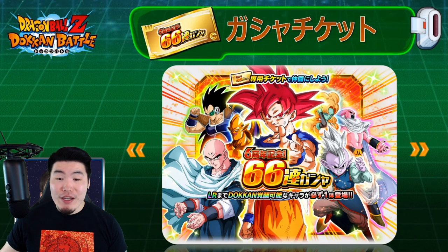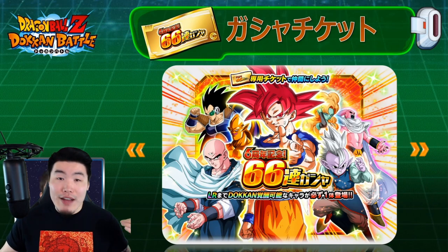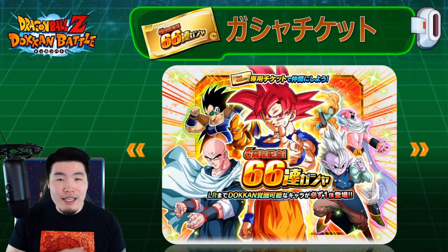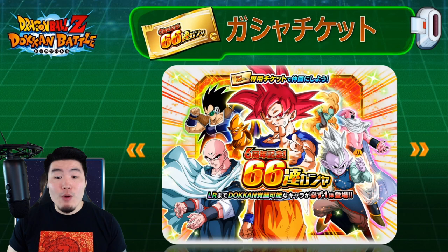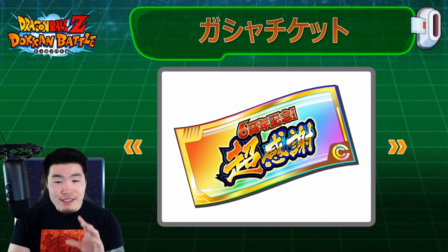After that was a preview of the 66-unit guaranteed LR banner with LR UI Goku as the headliner. Just like last year's 55 tickets, we collect 66 tickets throughout the entire celebration — some in part one, some in part two, and the last in part three — and use them for a massive 66-unit multi with at least one guaranteed LR. There will likely also be a paid stone version, maybe 200–250 stones, for the same deal.